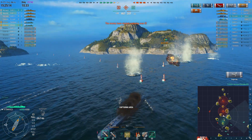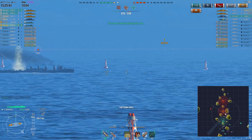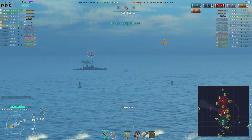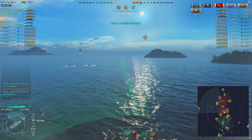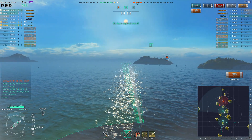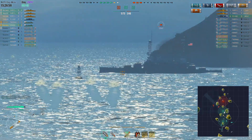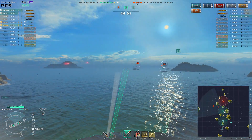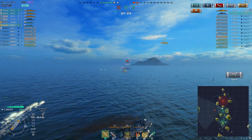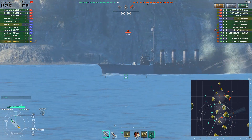I feel a lot more confident in the Isokaze or the Minekaze for close maneuvering — the Umikaze just doesn't feel as good. Ultimately, your primary goal is to send torps out and direct enemy ships — get them into traps, force them to turn away from objectives, or expose them to a battleship. The other big thing is capping — that's where your XP comes from.